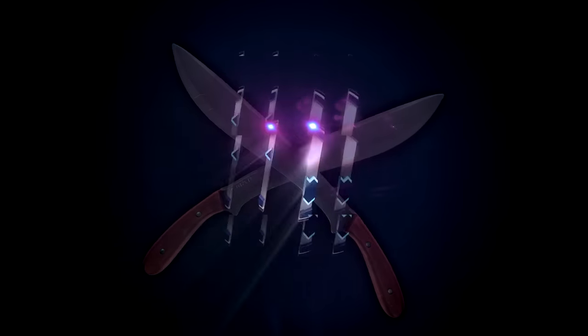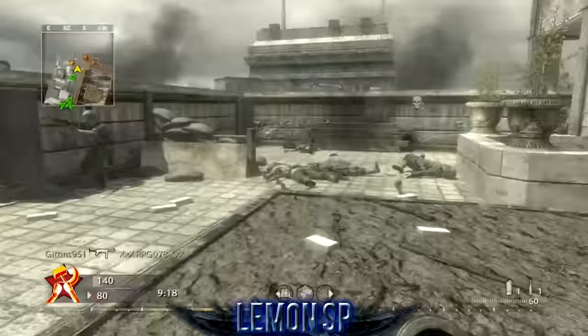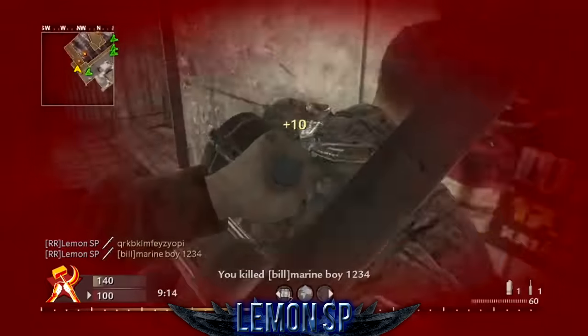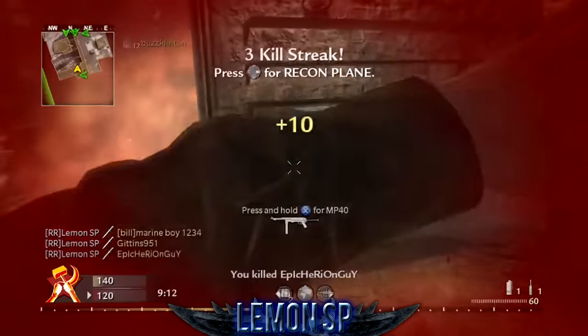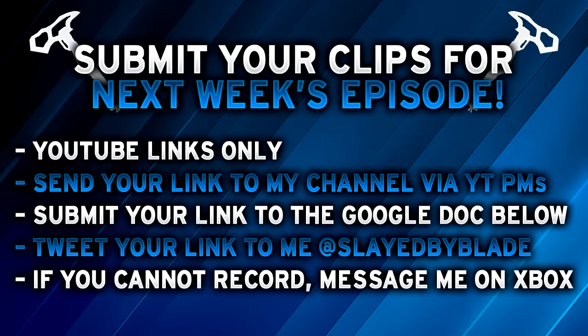And finally, at the number 1 spot for this week, we've got Lemon SP playing some TDM on Dome in World at War. Holding the Type 100, he's gonna pick up his first stab right here, heading deeper into their spawn. He finds two unsuspecting enemies in the hallway, heading inside another room, gets the quad on-screen, then finds one more enemy for the double quad on-screen 5-man feed with the Type 100 on World at War.